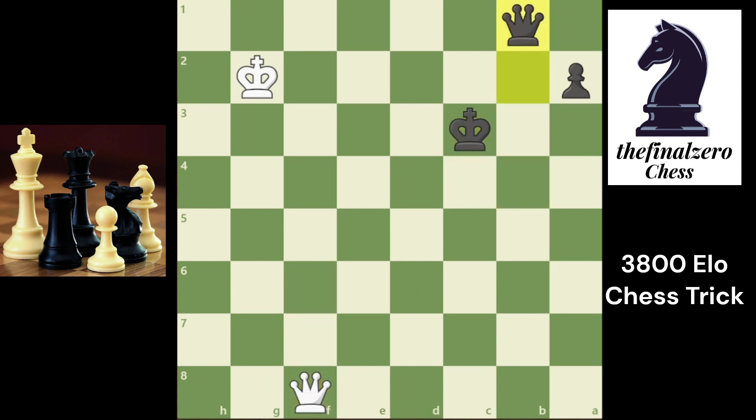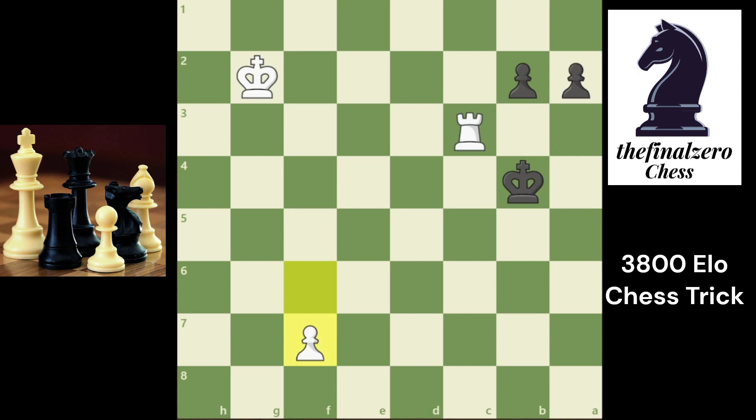He will promote for a queen and you promote too, but he will do a lot of perpetual checks and it will be a draw. If he makes the wrong check, for example from certain squares, and you block with your queen, you can take his queen and promote another queen — but only if he blunders. Otherwise it is a draw. So if you play king b4, best move is king a4. Now he will do rook check again.